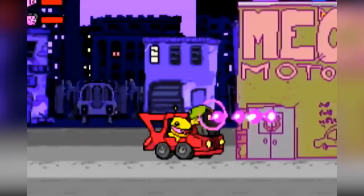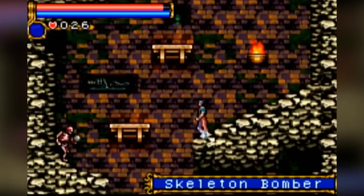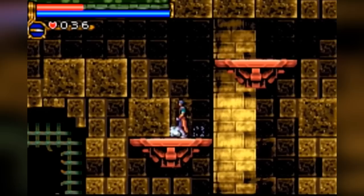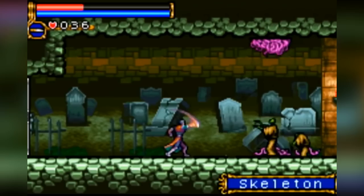The first Castlevania game on the Game Boy Advance was Circle of the Moon, which sees the return of the Metroidvania style, successfully implemented as well in this game as it was in Symphony of the Night on the Sony PlayStation. The game is long and challenging and was quoted by reviewers at the time to be Konami's second symphony. The game's flaw has always been the amount of dark lighting, but with modern front-lit screens this criticism is no longer an issue, so the game is even better today than it was on release.